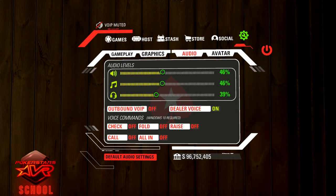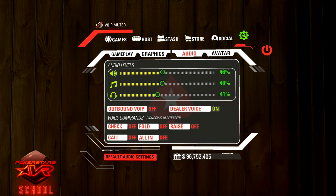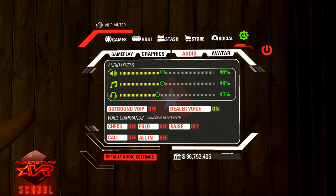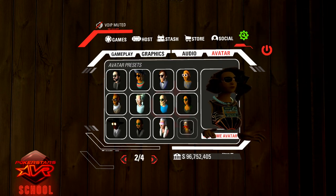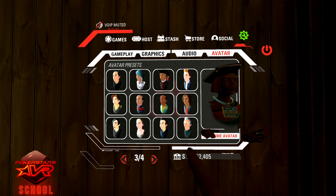Under the audio tab, change the audio levels to around 50%, make sure the dealer voice is set to on, and that the voice commands are turned off. This will prevent mistakes until you get used to playing. Oculus users will automatically log on with their Oculus avatar. Steam users can select their avatar via the avatar tab. There will be many avatars available to choose from.